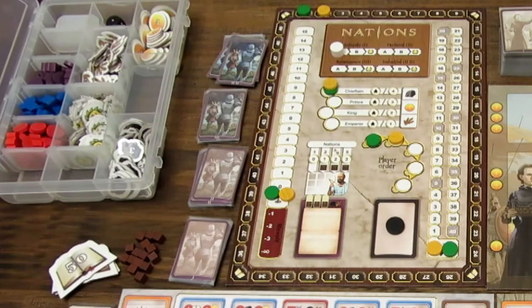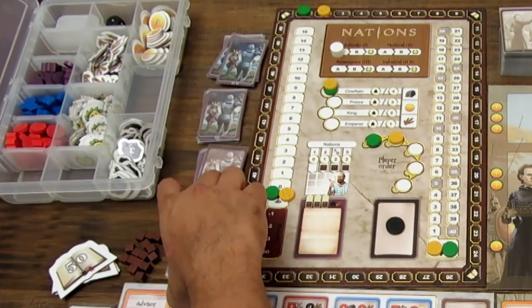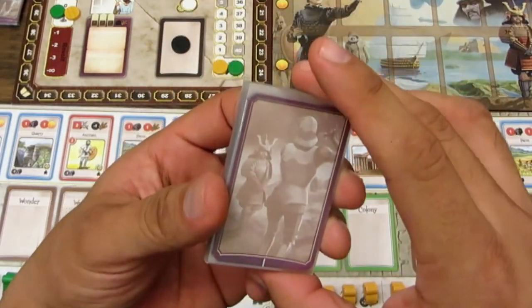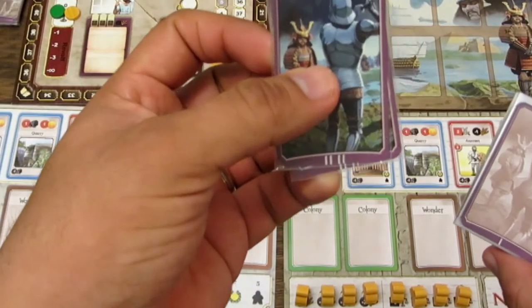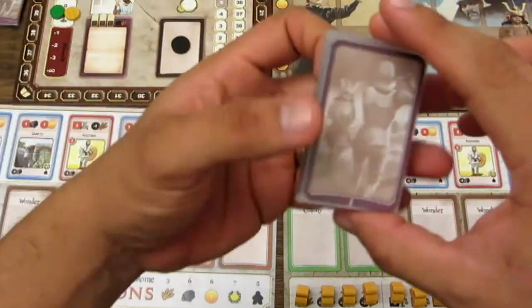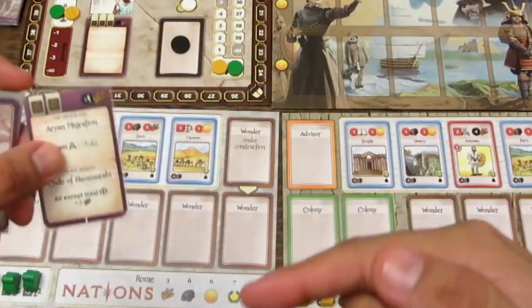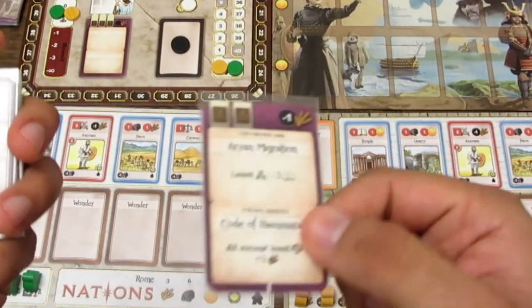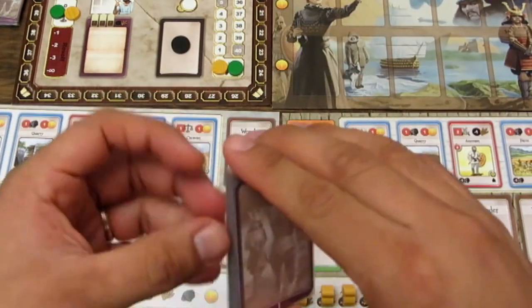También tenemos otro grupo de mazos que son las cartas de evento. Están definidas para cada una de las eras igual que las cartas de progreso, variando el color. Son de un solo color para la primera era y más coloridas para la era industrial. Son puro texto y nos dicen qué va a suceder al final de cada ronda, pero se revelan al inicio de cada ronda para poder prepararse y trabajar de acuerdo al evento.